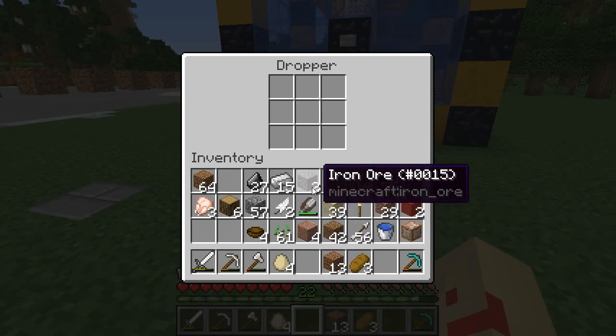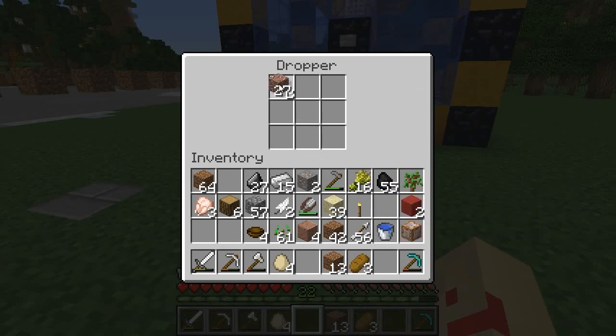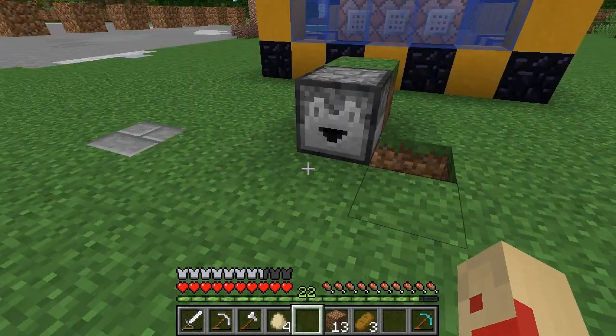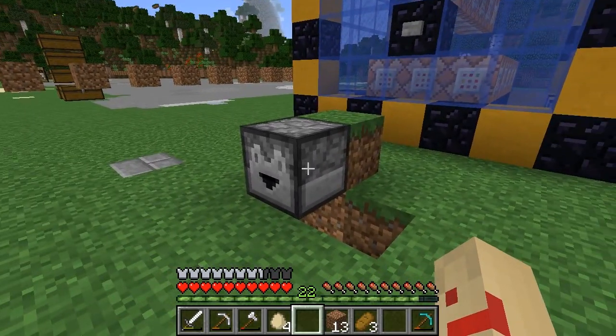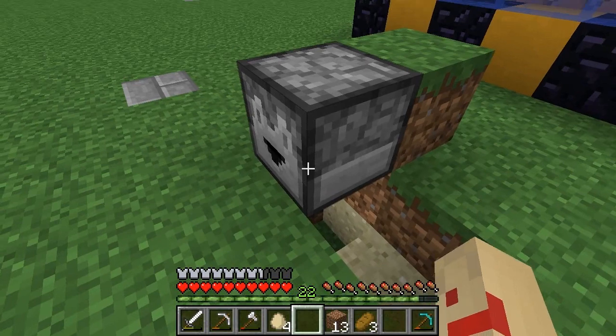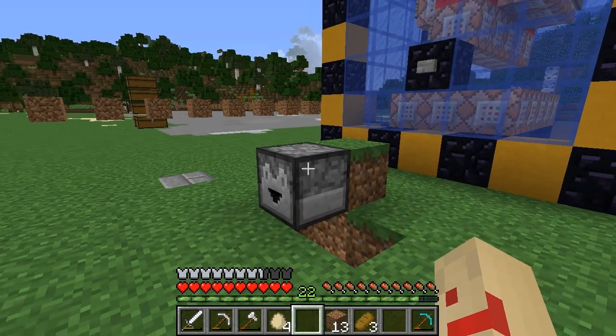This actually works in intervals of 1, 5, and 10. So if you place five of the ingredients in the dropper, you'll get five command blocks; place ten and you'll get ten — just to speed things up. You can make as many of these command crafters in the world as you like; just do what I just did and it will function as a command crafter.